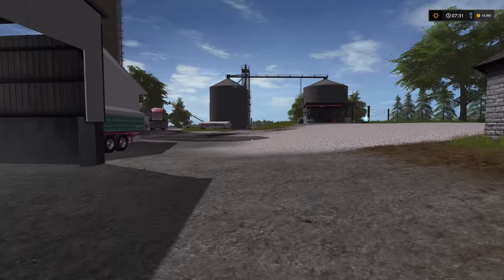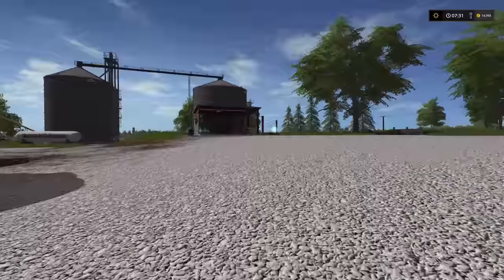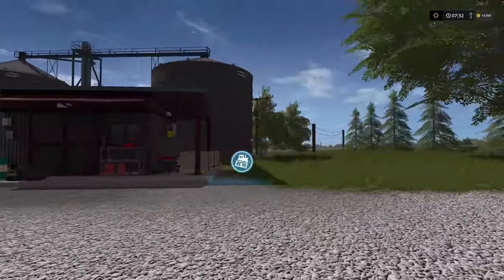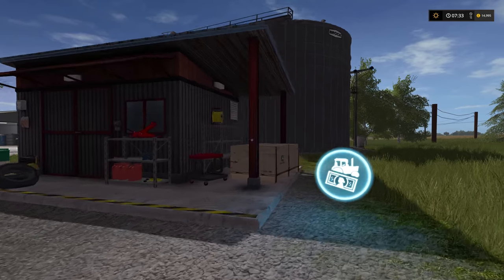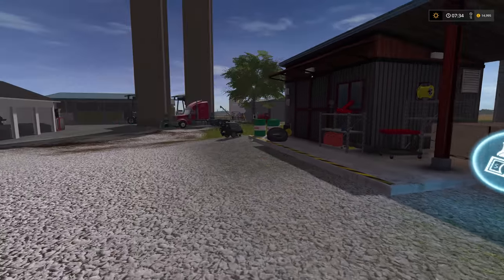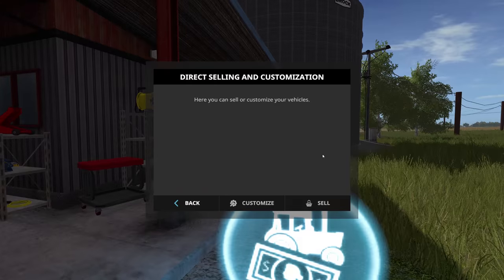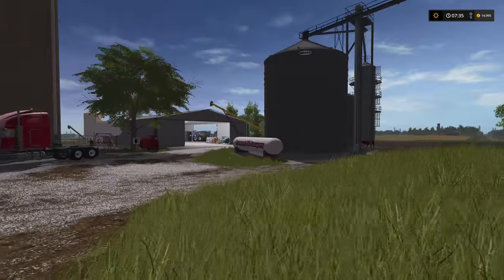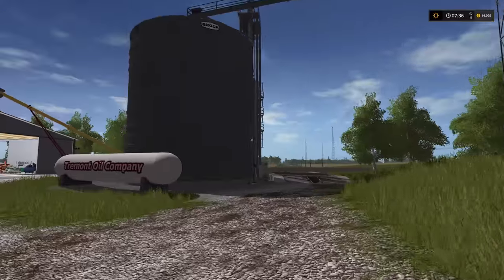Let's get to the rest of the tour. We have a shop here in real life where we do maintenance on vehicles, oil changes and stuff. So I decided it would be good to put a trigger point here where you can customize your vehicles. And I started you off with a power washer. Let's go back down here to the rest of the shed.